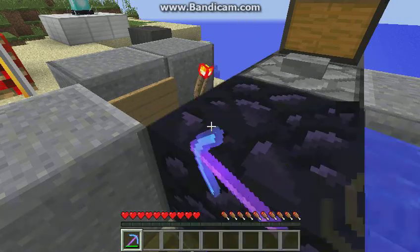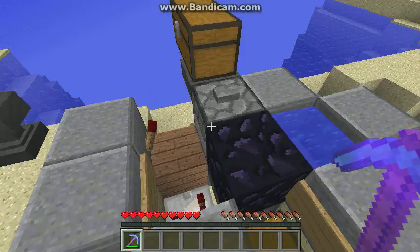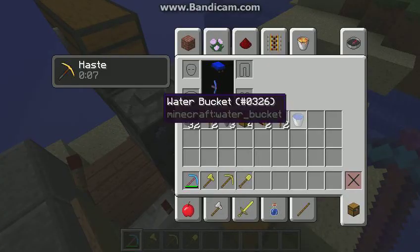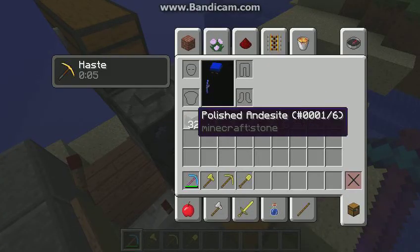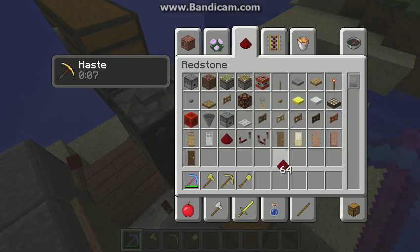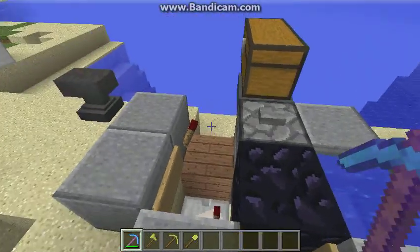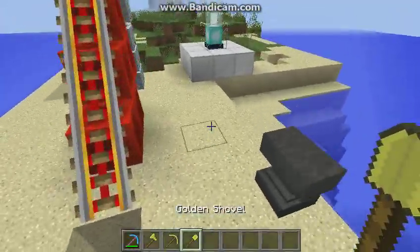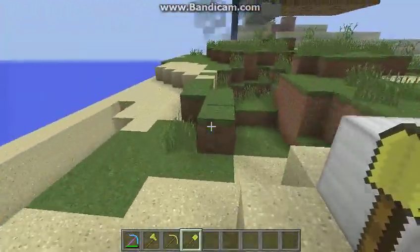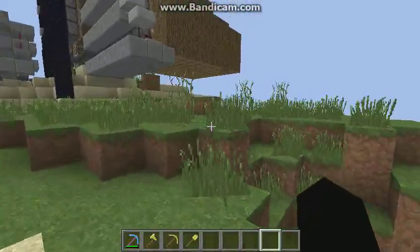Without further ado, let's get to building. Here are the materials: stone signs — exactly the right amount — and you may want to get some redstone dust just in case. Let's get building.